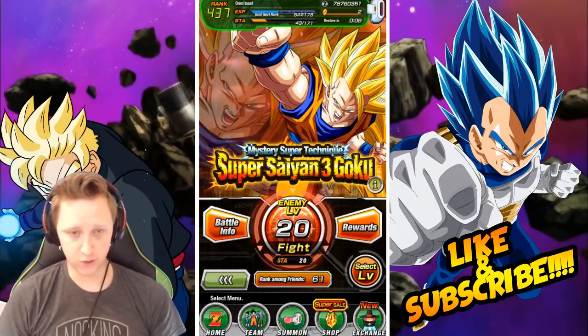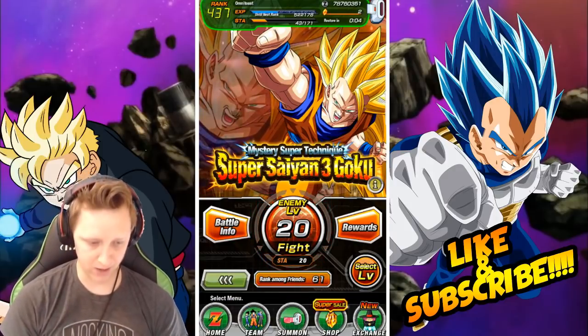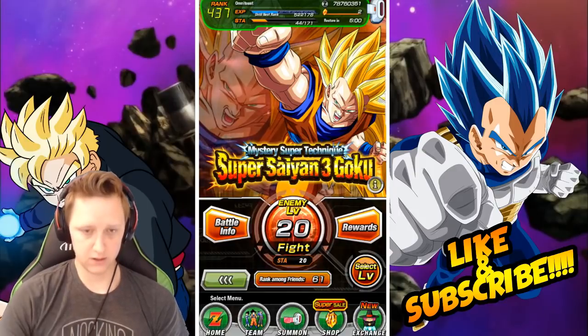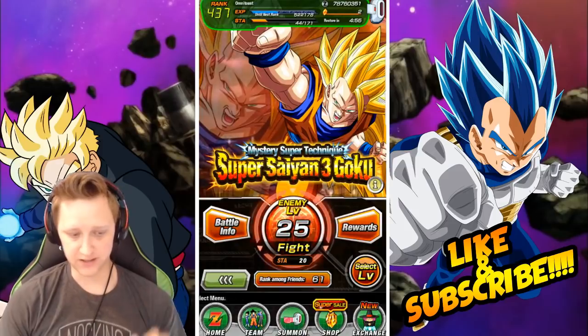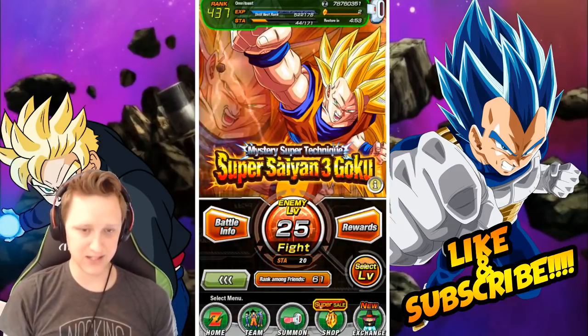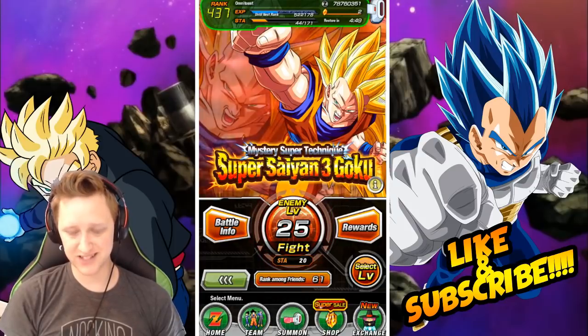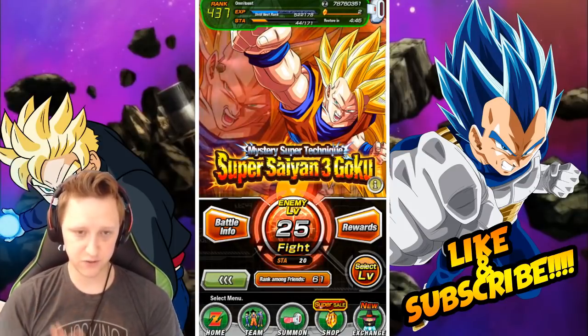After that you go to level 20 to get the silver medals. It gives you 4 silver medals per run and you have to do it 5 times for a total of 20 silver medals — that's 100 stamina. Next, you go to level 25 for the gold medals. It takes 20 stamina per run and you do it 3 times for 60 stamina total, giving you 4 medals per run.